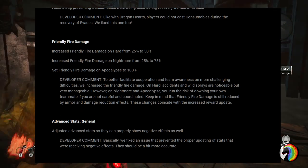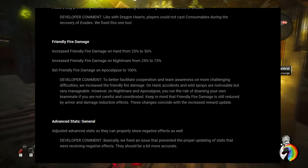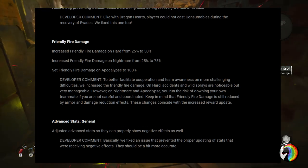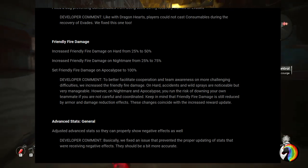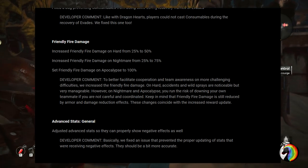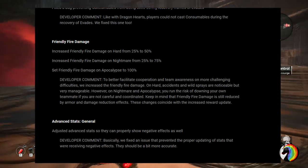Friendly fire damage has been added, and this is huge. On Hard mode, friendly fire is set to 25–50%. On Nightmare, it's been increased to 25–75%. And on Apocalypse, friendly fire is set to 100% — so if you shoot your friend in the head in Apocalypse mode, they're dead. Can't wait for the trolls.